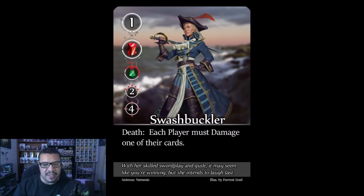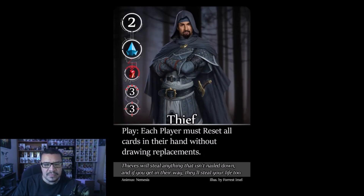The Swashbuckler: death ability — each player must damage one of their cards. When she dies, she deals a parting blast to all players' cards, though players choose where the damage goes. Only worth one point with a meaningful death penalty. Strategy: don't prioritize killing her — wait until you need that last point to win, or until the timing is right to absorb the damage safely.